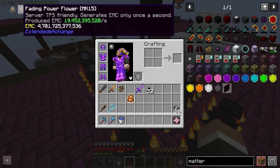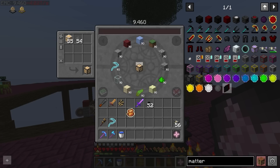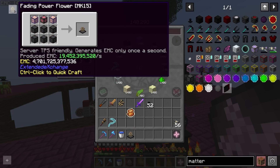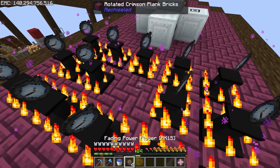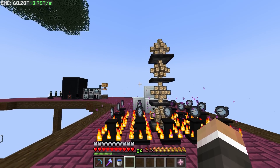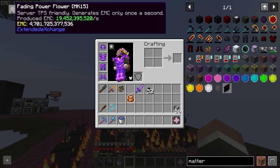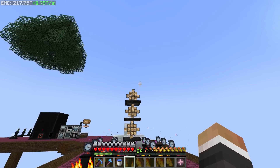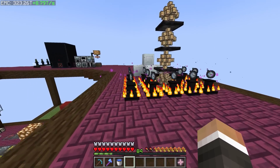The next tier requires just 5 trillion, so I think we can go straight up to fading. Let's pick up the white flower to get some EMC back, craft the fading relays and flower — and we can make four of these. Going from fading to final is a jump from 4 trillion to 27 quadrillion required. With all four fading flowers down, we're now generating 8.79 trillion EMC per second. We need to reach 27 quadrillion before we can make the final power flower, so we'll come back to that later in the episode.